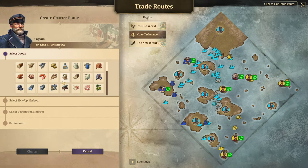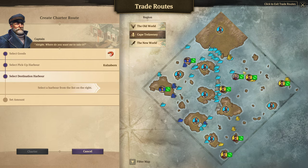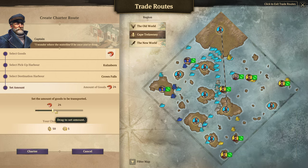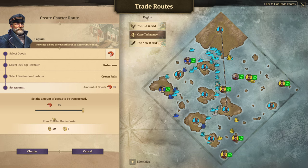The next type of route is a very niche little route, and it is the charter route. Charter routes can take one good, and one good only, from one island to another island, up to a maximum of 80 — cannot have any more than 80. It does cost 50 maintenance and 5 influence. You do get 3 charter routes for free that don't cost any influence — they still cost the 50, but not the 5 influence for the first 3. After that, they do cost 5 influence.